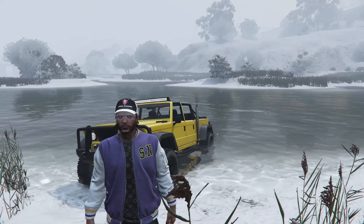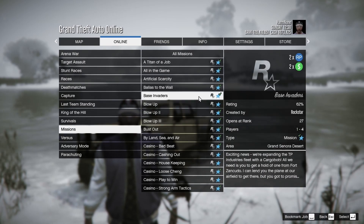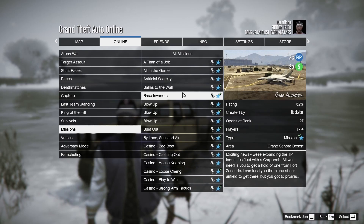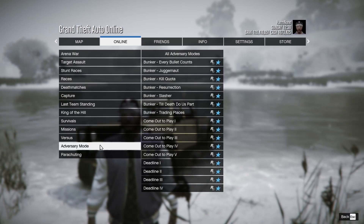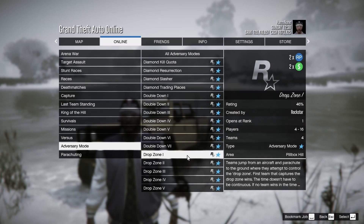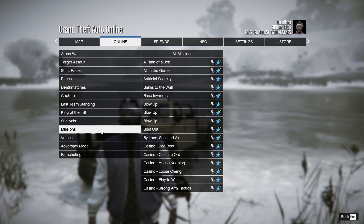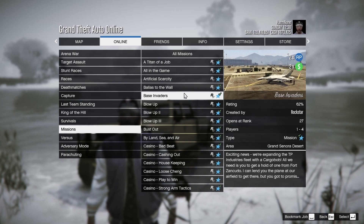Now let's talk about bonus money. Under the job menu, Ron Missions are on double money and double RP this week — these tie into the hangar bonus because Ron orchestrates the hangar business. Under adversary modes, Drop Zone is also on bonus money and RP this week. It's a pretty fun game mode. For newer players without businesses, Ron Missions and Drop Zone are your two best ways to earn money this week.